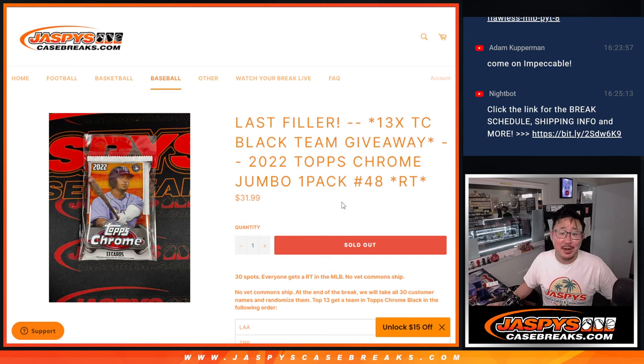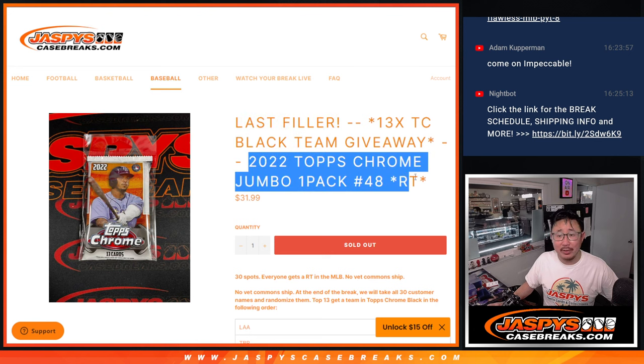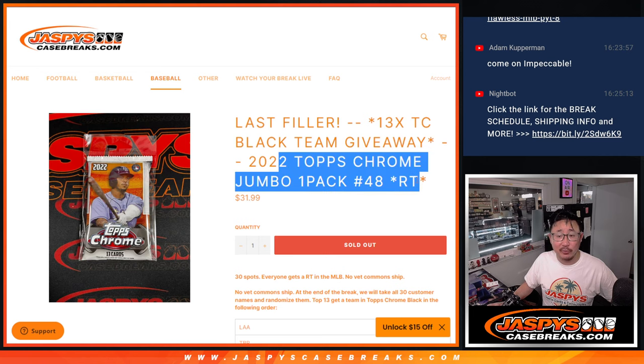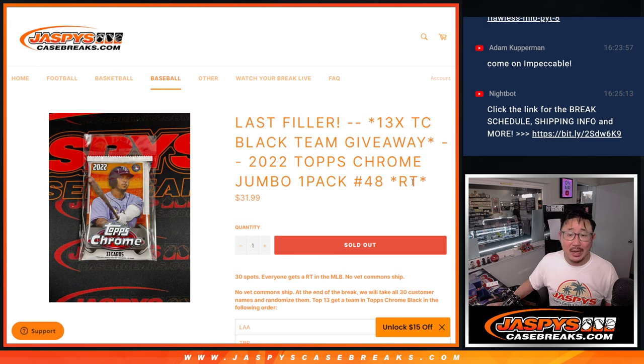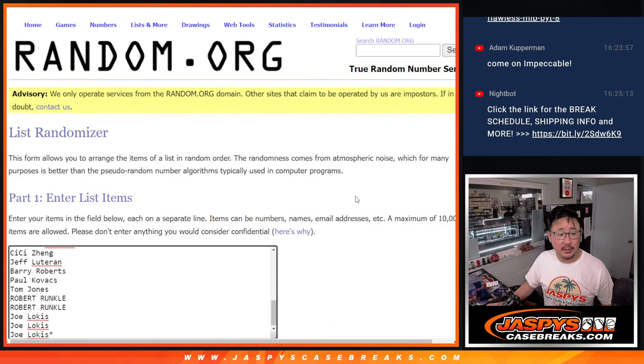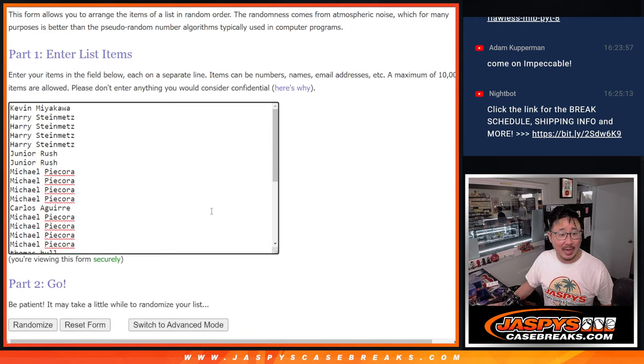Hi everyone, Joe for JaspiesCaseBreaks.com here with our last filler. I think the only filler we had to do to knock out Topps Chrome Black — 13 teams being given away. But first we've got to do this Topps Chrome Baseball Jumbo Pack break. Big thanks to this group for making this filler happen, I appreciate it.